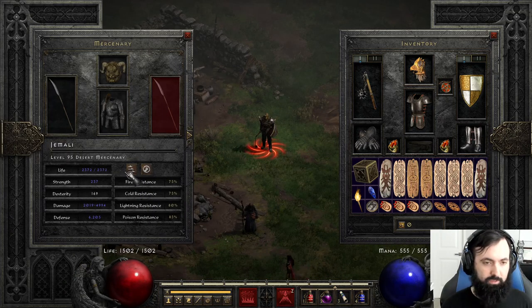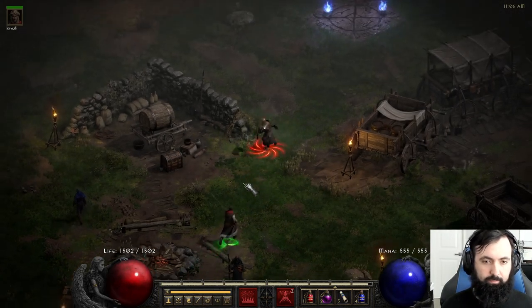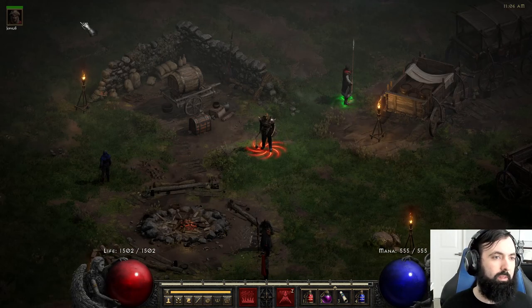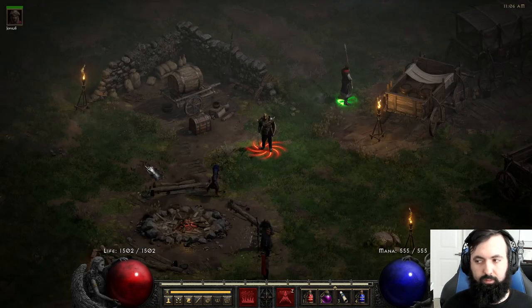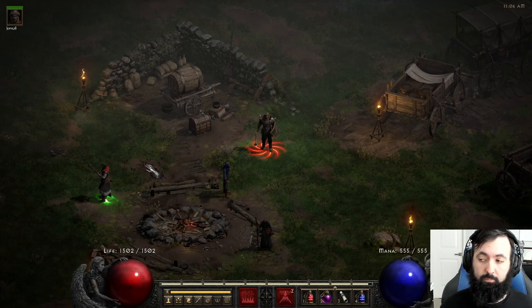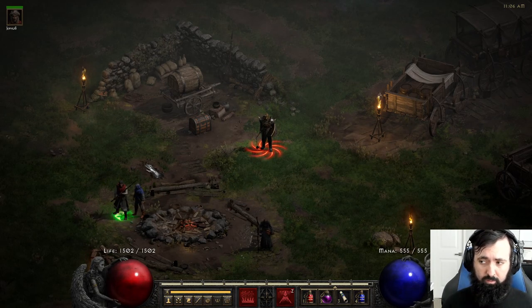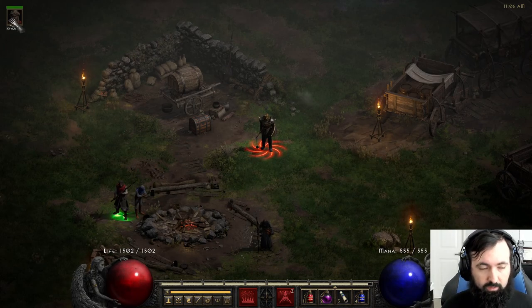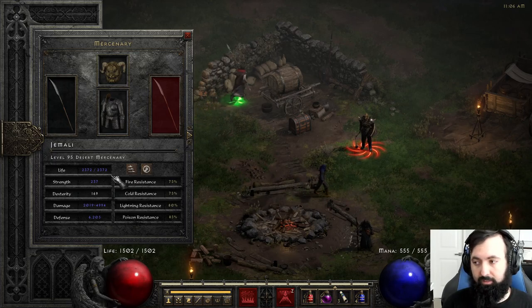Let's go into our Mercenary gear first — it's a bit simpler. You want to get an Act 2 Mercenary in the late game and get a Might Mercenary. You might ask why not Holy Freeze for more defense — the problem is a slower monster doesn't run through Fissure as much, won't proc as many Fissure ticks, and overall lowers your DPS. So you don't want to freeze monsters if possible. Act 2 will usually be the best approach no matter what. If you can only afford an Insight you can put that on, but ideally you're going to want Infinity.